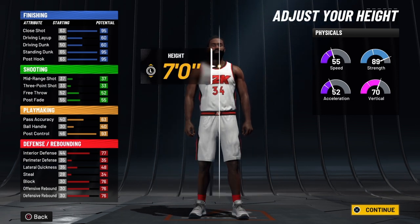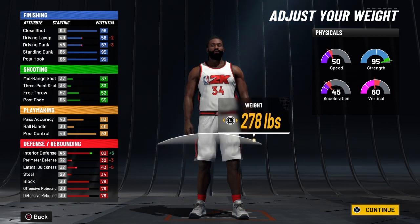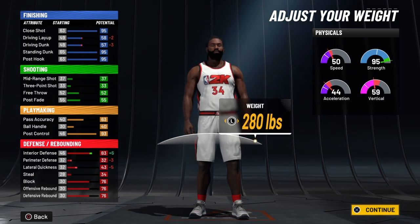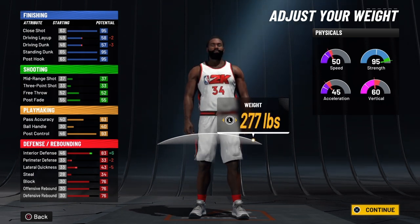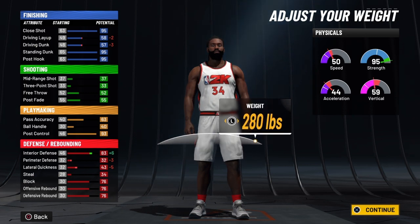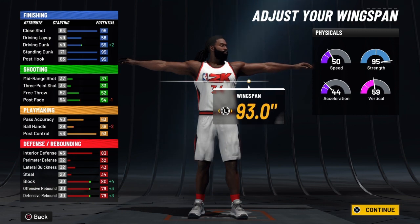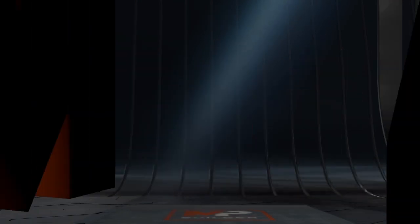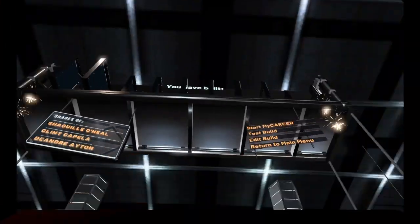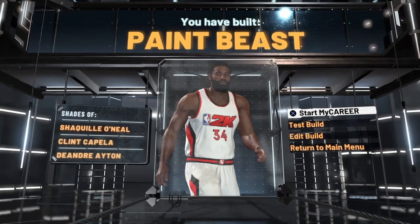For the body shape, pick the built body shape. Leave the height at seven feet tall and push the weight all the way to 280 — you can get away with 275, but if you want the full Shaq effect, go 280. I know the speed's a bit slow, but Shaq was a pretty big dude. Speed will improve when you get your workout up to 95 and then 99. Push the wingspan all the way up to 93 to give you a boost on the defensive chart, then pick the post scorer takeover, press X, and there you have it — the prime Shaquille O'Neal build.